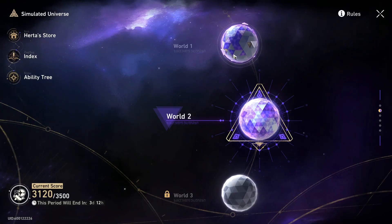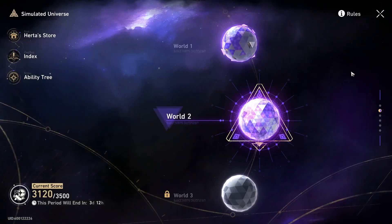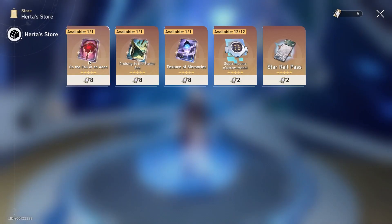Also related to the Simulated Universe: play at your own pace, but try to get the weekly tracker done because it resets in a couple of days. When the tracker resets you'll get another Herta Bond. If you can clear World 3 sometime next week, you can actually buy your first free five-star Light Cone — you'll get two from the first-time clearing bonus and one from the weekly tracker, totaling eight.